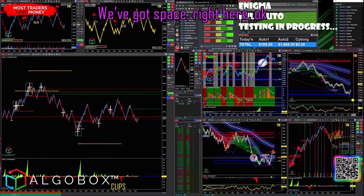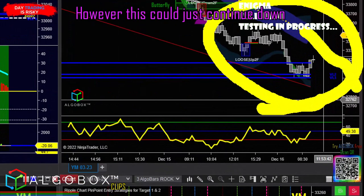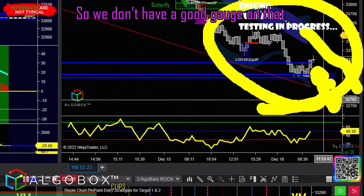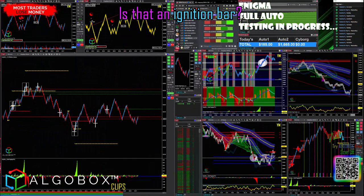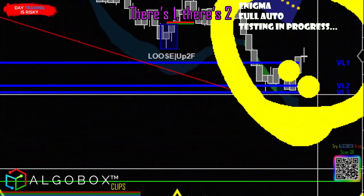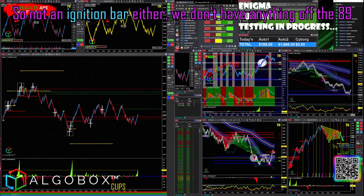We've got space right here — space up inside — however this could just continue down. We might be right there, you can kind of aim and see, so we don't have a good gauge on that. It's not hyperextended off of the golden ropes, but if we do go up we've got space. Is that an ignition bar? No, not an ignition bar — we gotta wait for the third bar. There's one, there's two, but this one would have to be solid top to bottom. Not an ignition bar either. We don't have anything off the 89.